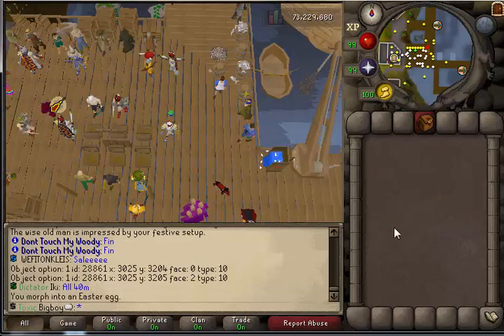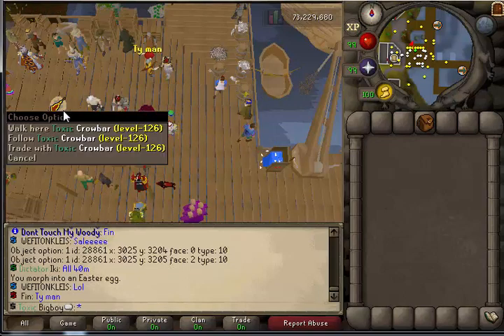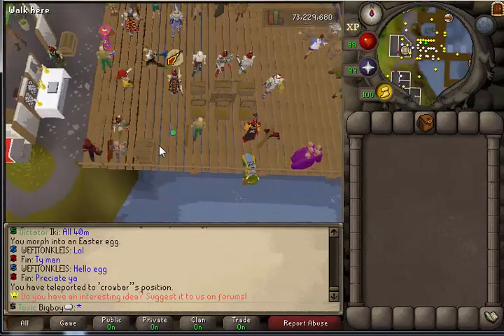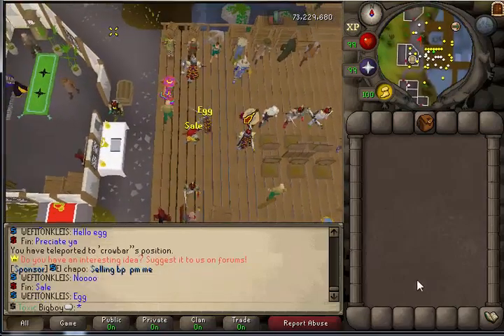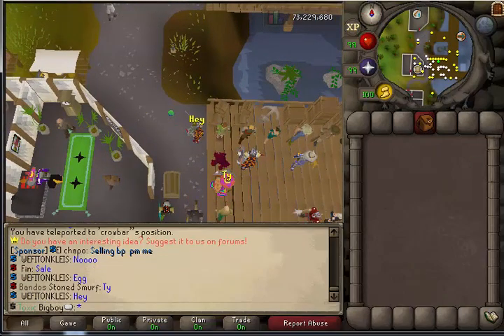How do I get off the... I can't tally to someone. I can't... I'm moving now. How do I not become an egg? What is this game? Alright, I'll figure this out.